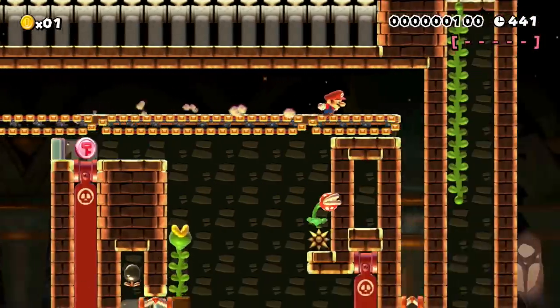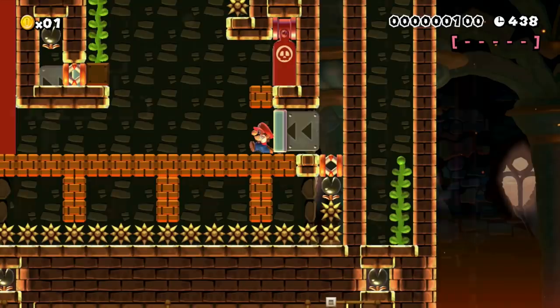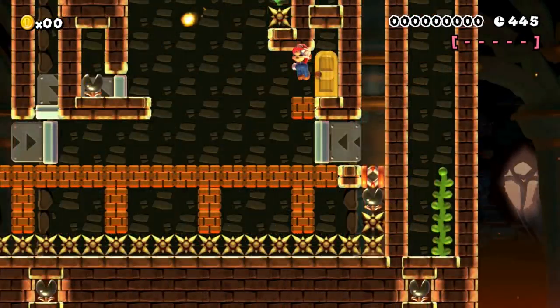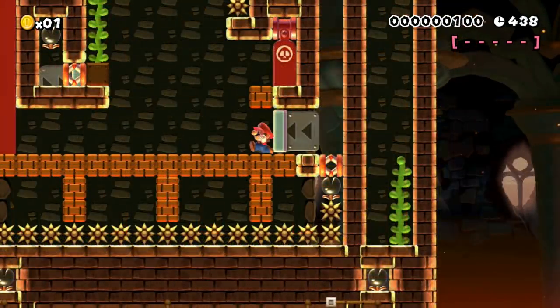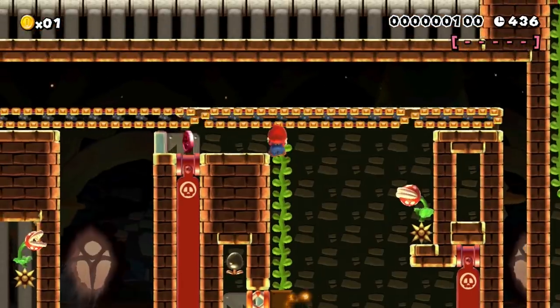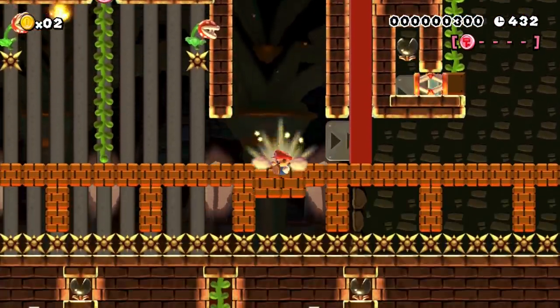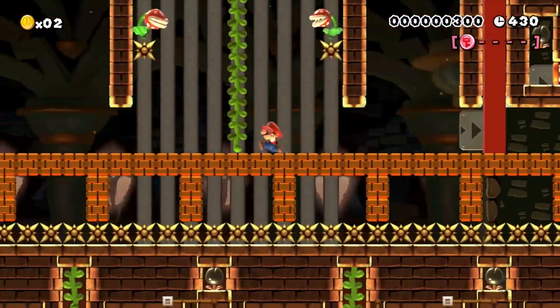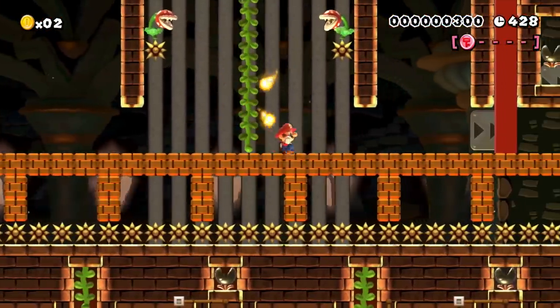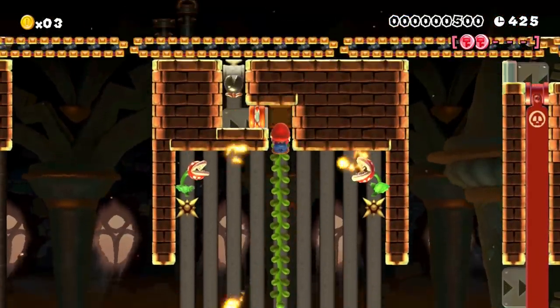The door leads him to the exact same room again. But wait, something has changed — the door he took before is suddenly blocked but there is now a vine growing out of the ground. This vine gives Mario a red coin, the first of five which he needs in order to get the key. Mario has to make his way back now through the same area through which he came, but now the level has slightly changed so that he is able to get the five red coins which were there all along.